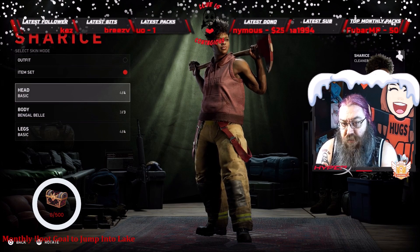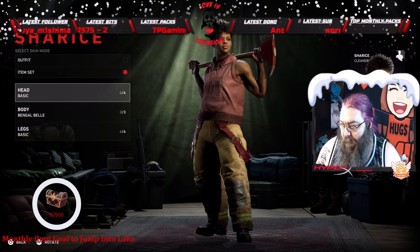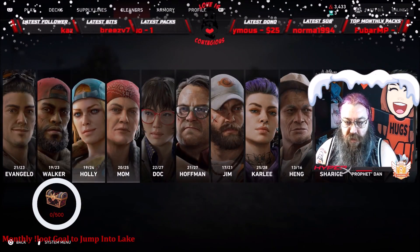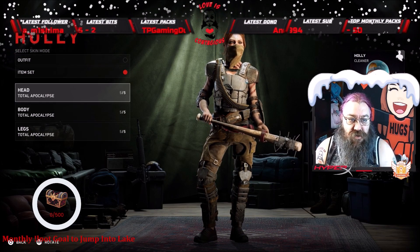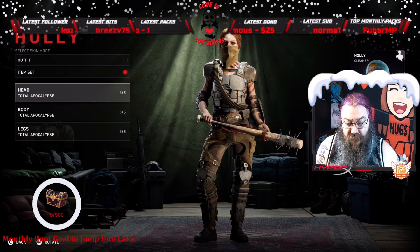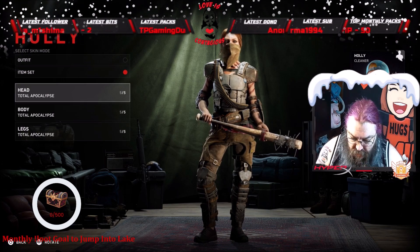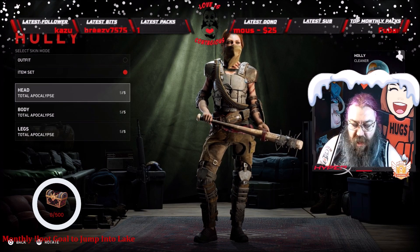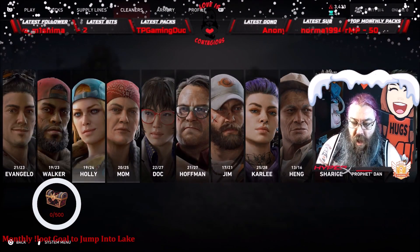I also like Sharice for this build — honestly I like Sharice for every build. I think she's probably the most OP cleaner right now because of the armor she gets, plus 25 trauma resistance and 25 team bolstered health. I also like Holly for this build because she heals one health whenever she kills a ridden. There are a lot of health problems in this build since there are no health cards, so Holly really helps — every kill gives her one health. Plus she has 25 stamina and five percent team damage resistance.